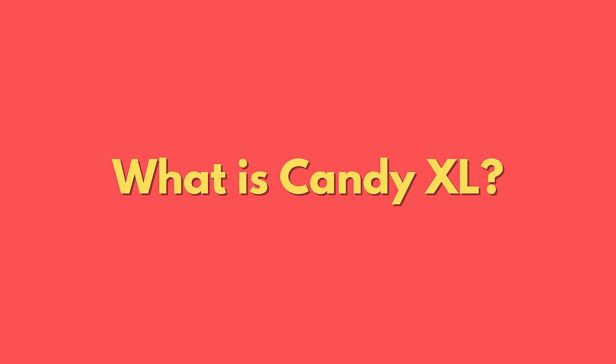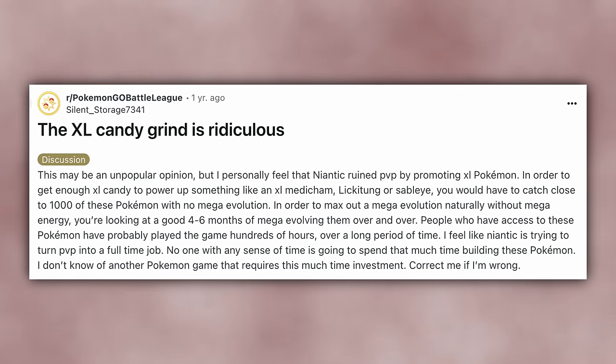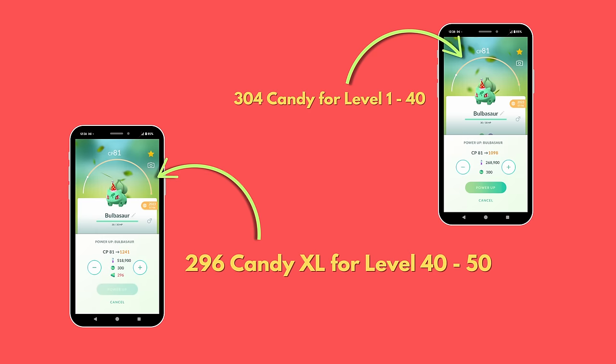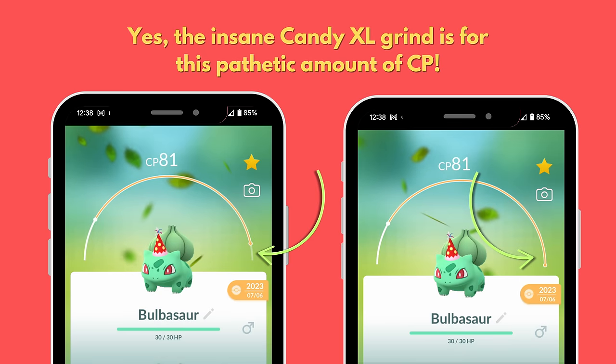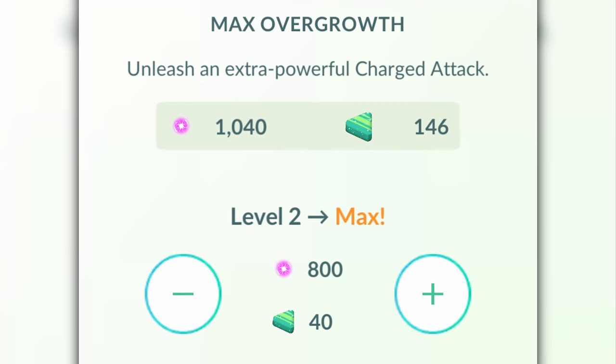Why should you care about Candy XL? Candy XL is a new type of candy that unlocks at level 31. While regular candy powers Pokémon up from level 1 to 40, Candy XL is necessary to power Pokémon up from level 40 to 50. It's also needed for some random stuff like Max Dynamax moves, which are technically Max Max moves.